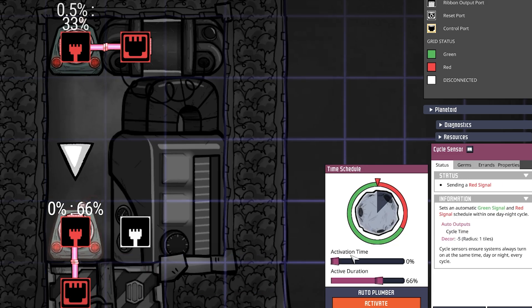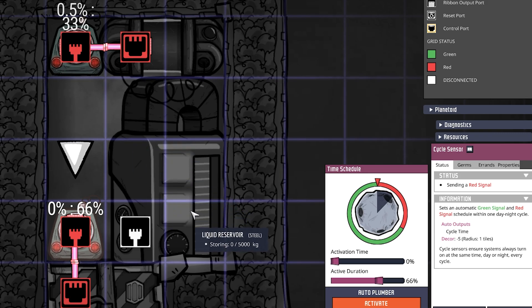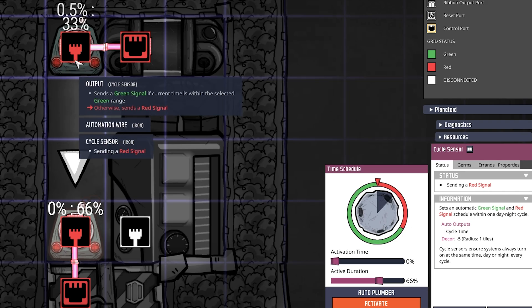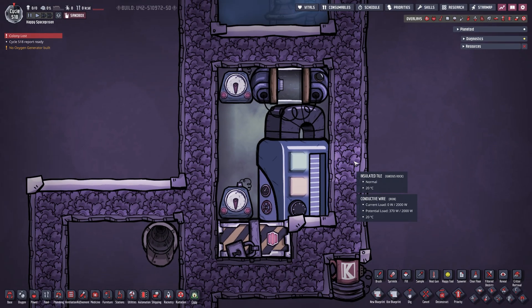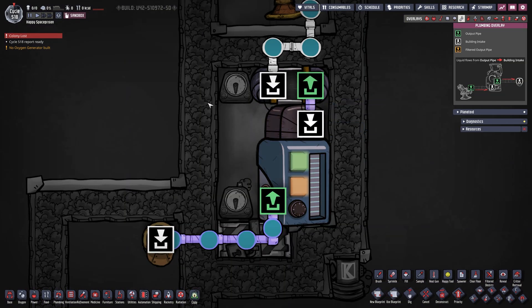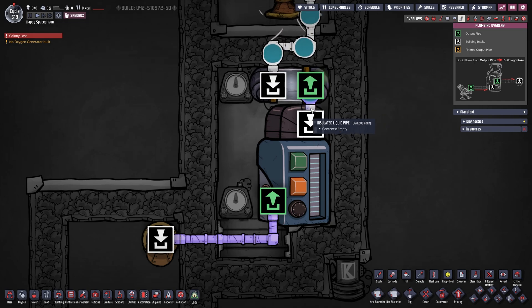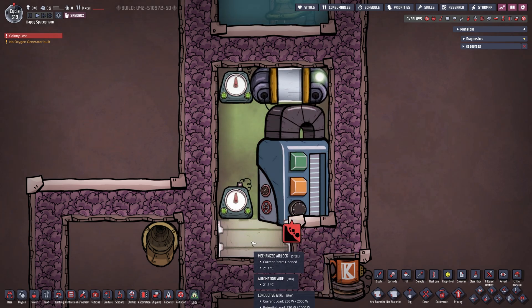That green signal allows liquid to flow from the top into our liquid reservoir. The bottom cycle sensor is set up with an activation time of 0 — turning on half a percent before the top one — and is on for a total of 66, exactly double the top, leaving 34 percent over which is one percent more than the top. This timing is very important. Let's watch it in action in the F6 overlay — in about a second the system should turn on. There it is, and now we are pumping water into our liquid reservoir.